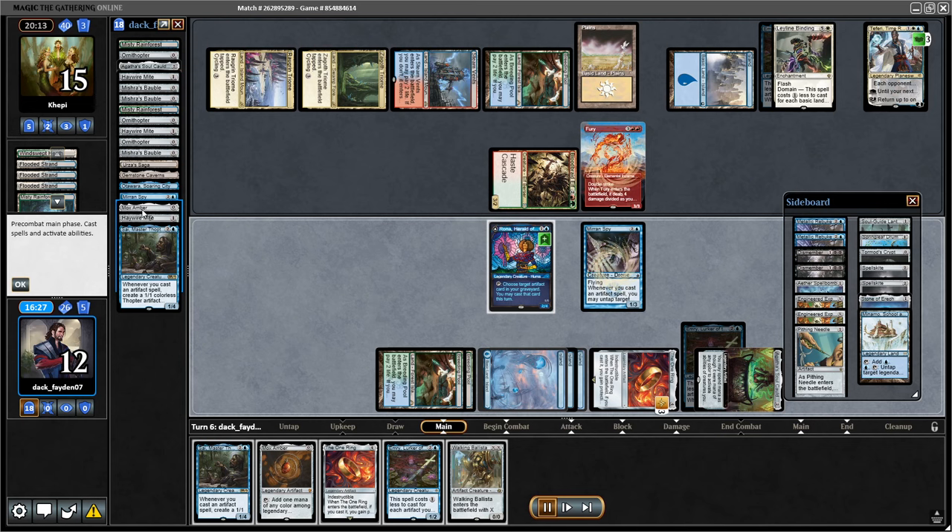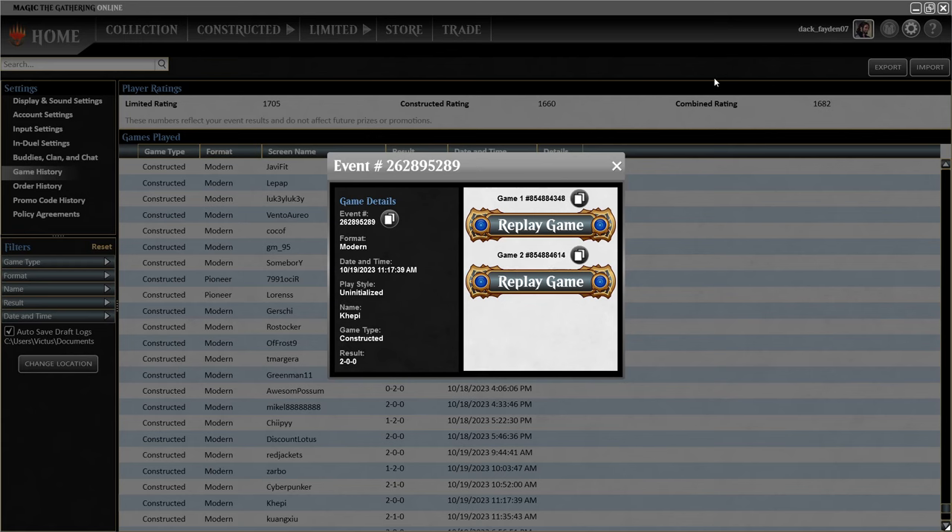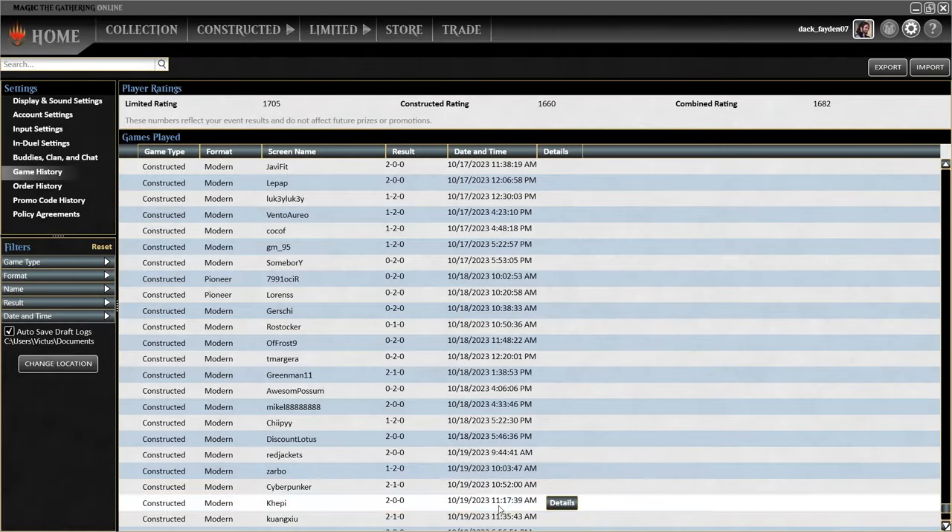By playing Mox Amber from my graveyard I get two untap abilities — one from the Mox Amber and Rona herself, and the second from Miran Spy — so even if I don't have Walking Ballista in hand I can go through my entire deck and find it, then do the kill immediately. The only problem is it takes a lot of time, and if you have to do this two games in a row there is a high chance you might run out of time. I've been pretty successful winning games without getting close to time though, and that was a pretty quick win against Cascade Beans.